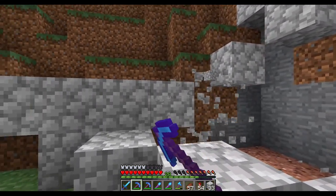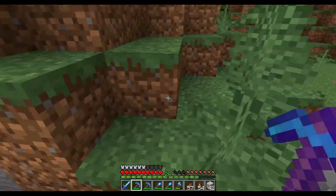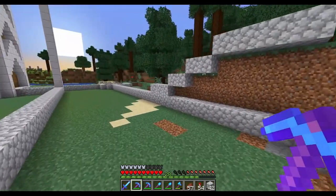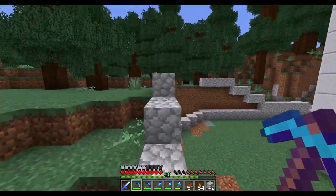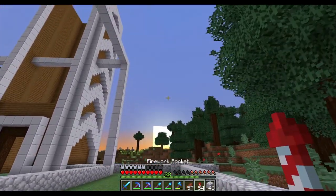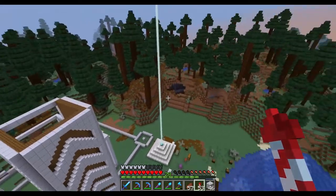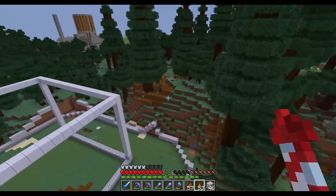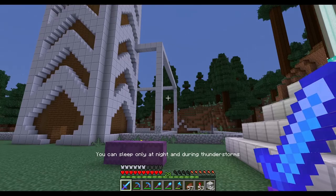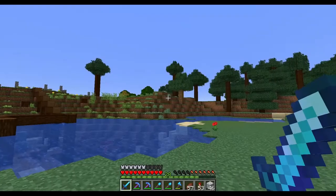So we can go in and remove these guys, and we can go back in and level this down so it's a bit more natural instead of just suddenly. Yeah, I think that's better. I like that. That means we're gonna have three towers, basically. Yeah, I think I like that.